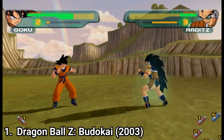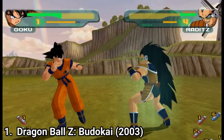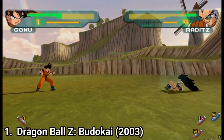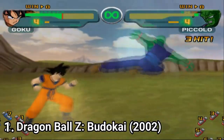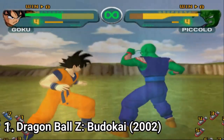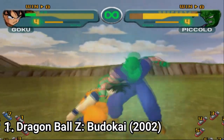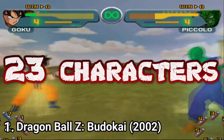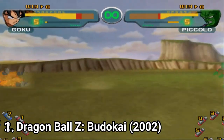As stories you get the Saiyan Saga, the Namekian Saga, the Android Saga, and the Cell Game Saga. And it's nice that they added bonus what-if levels after you've completed a saga, so that you can see what would have happened if the villain would have won. The game has 23 playable characters and each character has multiple forms — Goku has 5 different forms, for example.